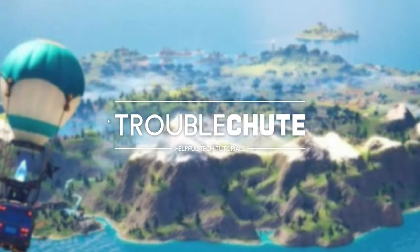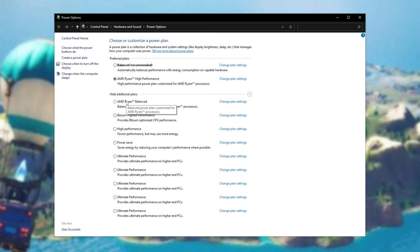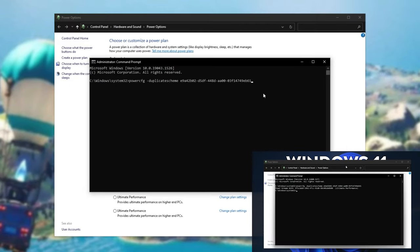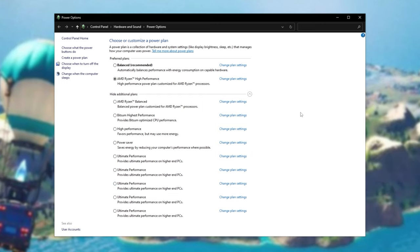Now let's get into the power plan. Hit Start, type in power plan, and click on Choose a Power Plan. Inside, you'll likely have Balanced, Power Saver, and High Performance options. Simply choose High Performance and you should immediately notice a difference. If you have CPU-specific high performance plans, pick those instead. If you'd like to try the Ultimate Performance power plan, find the code in the description, open CMD as admin, paste it in with Ctrl+V and hit Enter. After refreshing your power options screen, you should see a brand new Ultimate Performance plan — select it for an immediate improvement.